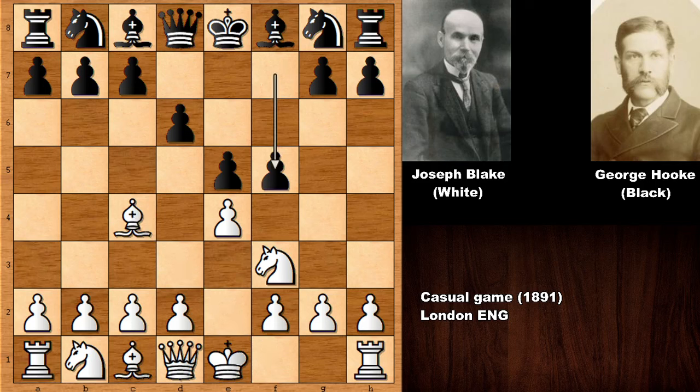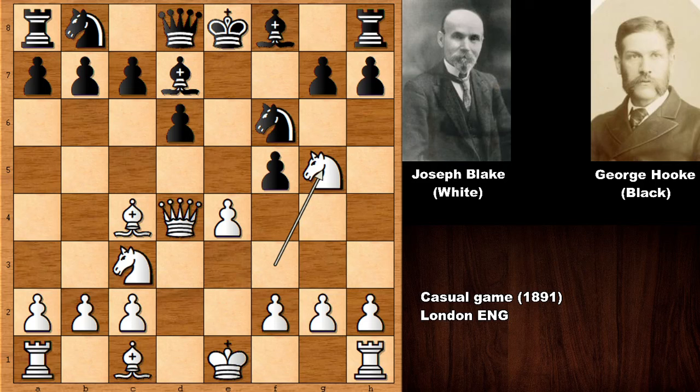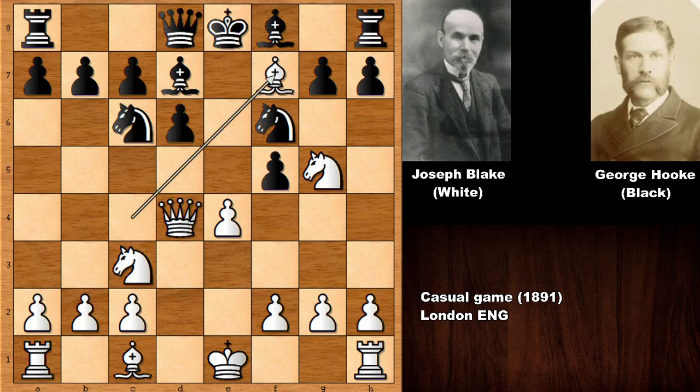Bishop to c4, f5, d4, knight to f6, and after developing the knight, e takes on d4, queen takes on d4, bishop to d7, knight to g5 targeting. So it doesn't look very appetizing for black already. Knight to c6 attacking the queen, and after bishop to f7 check.